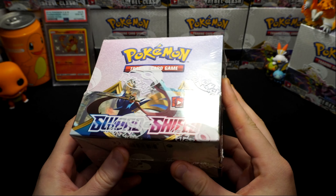Unbelievable. If you've seen this error before please drop a comment - I'm fascinated by it. I've never had error boxes in the Sun and Moon or Sword and Shield era, so pretty cool to see. Water energy, Quick Ball, Mantime, Dottler, Snom, Grookey, Shelmet, Mawhile, Ponyta - and there's our reverse holo. We haven't got an ultra yet.